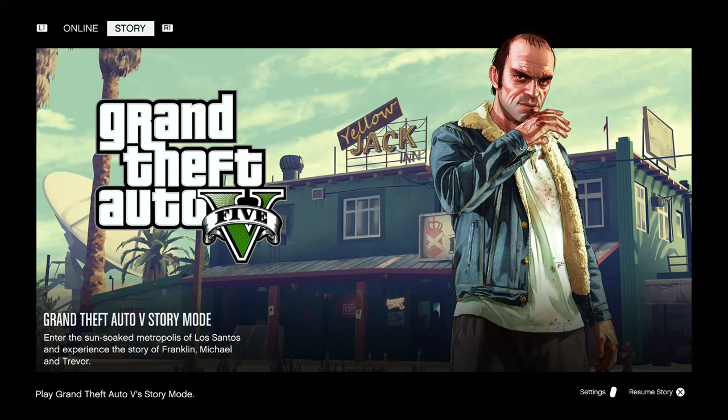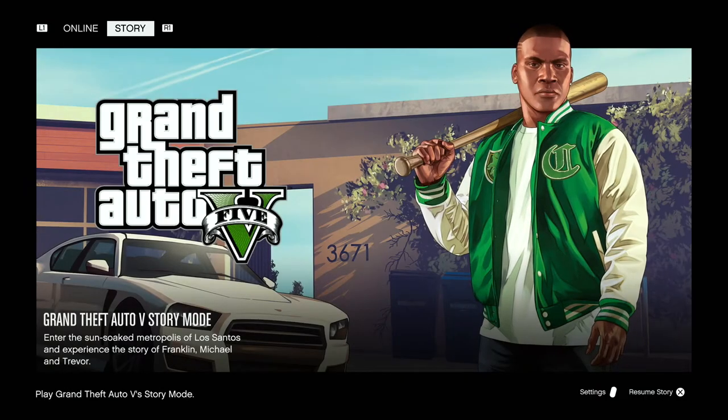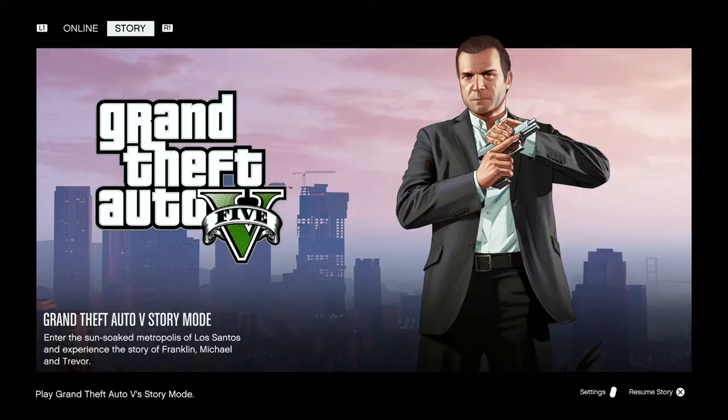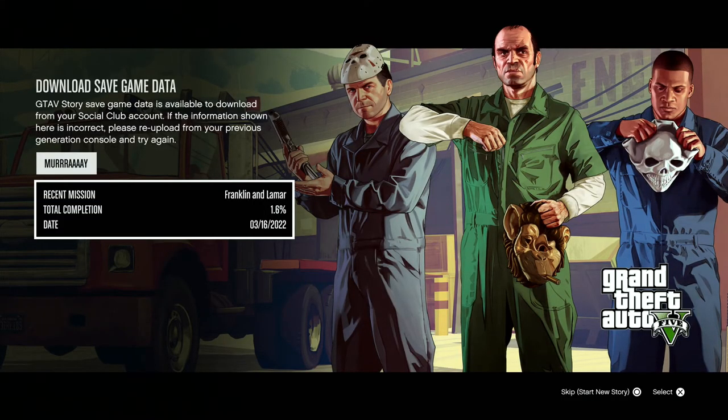On your PlayStation 5, select 'Resume Story.' We're now on the PS5 on the next-gen version of GTA 5, and once you resume it will show you the downloaded saved game data which you can select to continue your campaign.